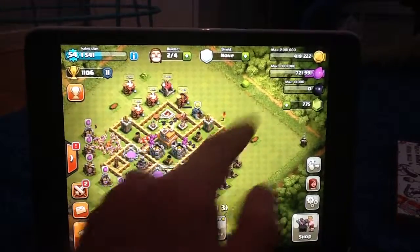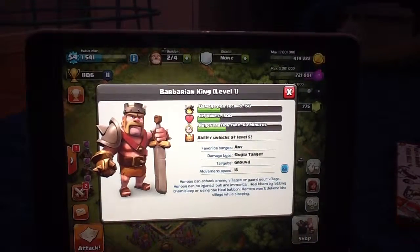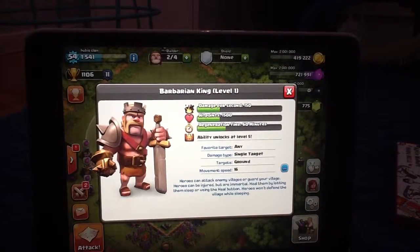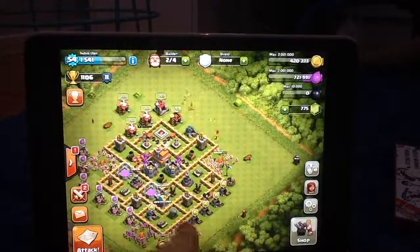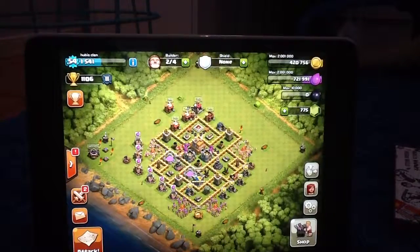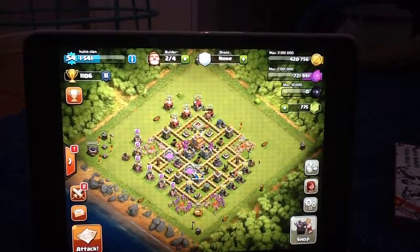Okay, so we are ready. As you can see, I have the Barbarian King — 150 damage per second and 1500 hit points. It takes one hour to recover if he's defeated in a raid or attack. So we're ready guys — four builders and the Barbarian King, with our first video going for max base. Okay guys, bye!